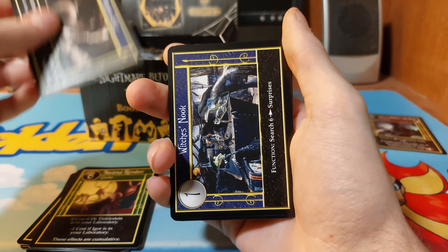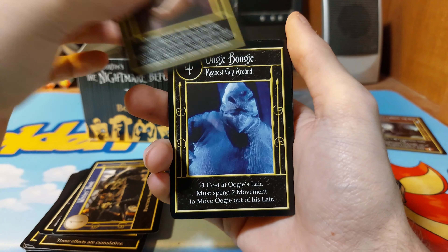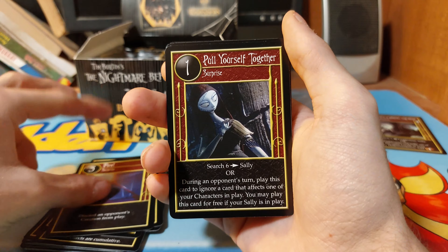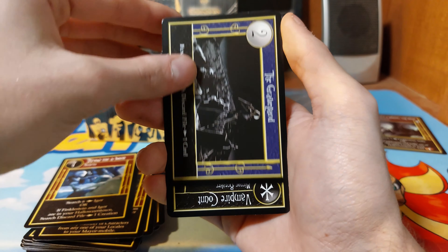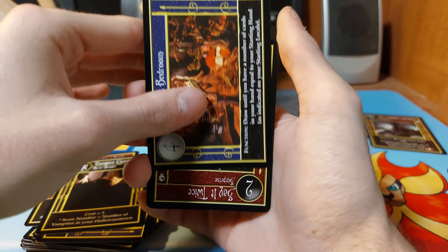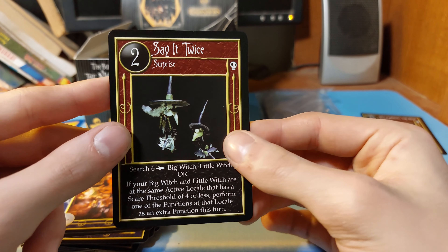Cards in this pack include Frankenstein Hall, Behemoth, Oogie Boogie, Fire, Pull Yourself Together, Hit Your Ride, Throw Me a Bone, The Graveyard, Vampire Court, Jack's Bedroom, and we have an upside-down card of Say It Twice.